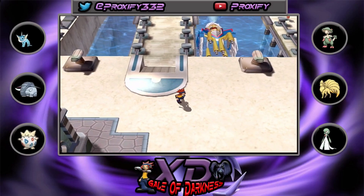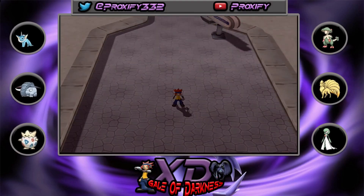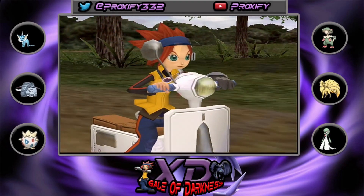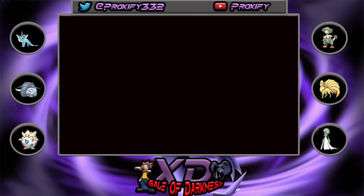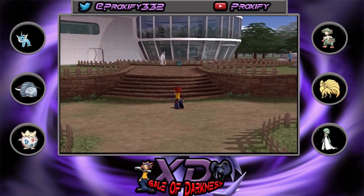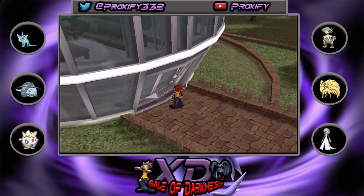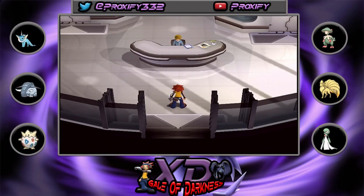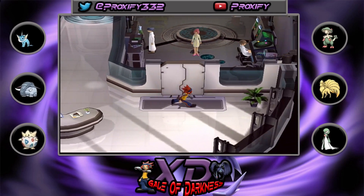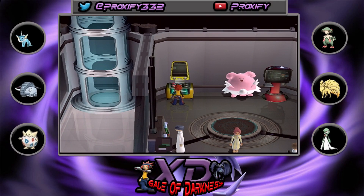Before we worry about the battle systems today, we have one thing to finish — grabbing the Master Ball by talking to Crane. The way this works is you talk to Crane first, then he tells you to leave and come back. Once you head back to the stasis machine area from when you first arrived, a secret passageway opens up and leads right to the Master Ball.